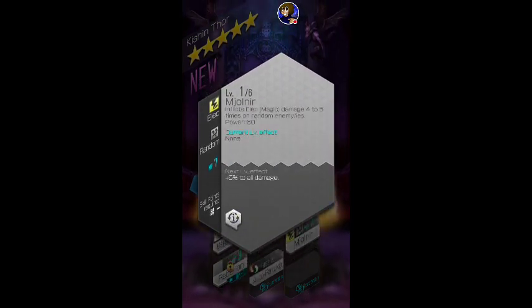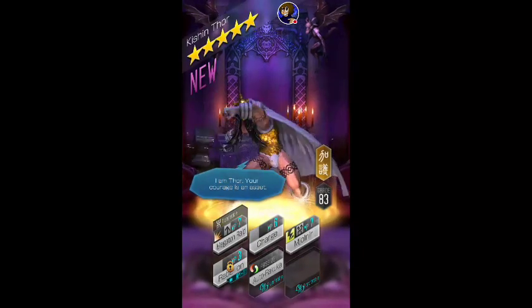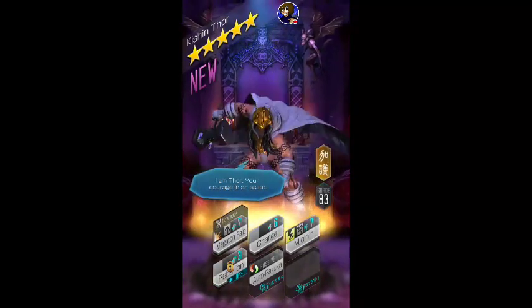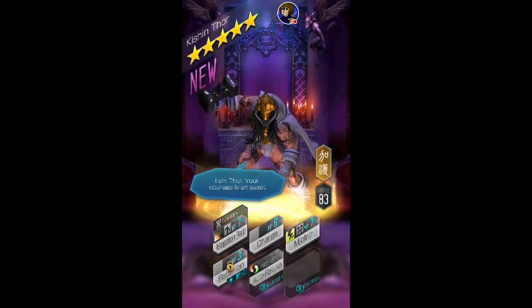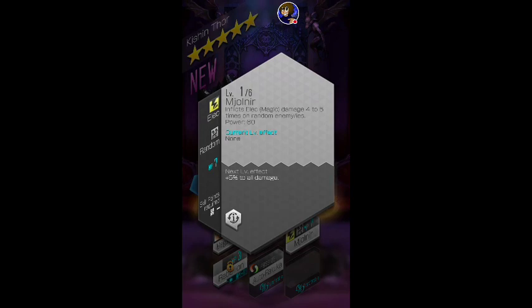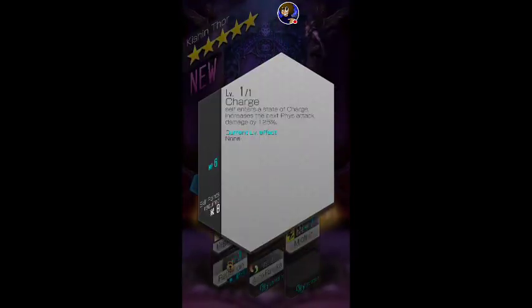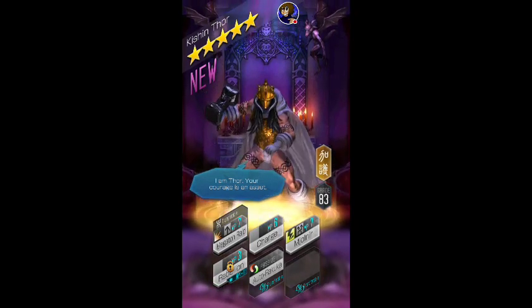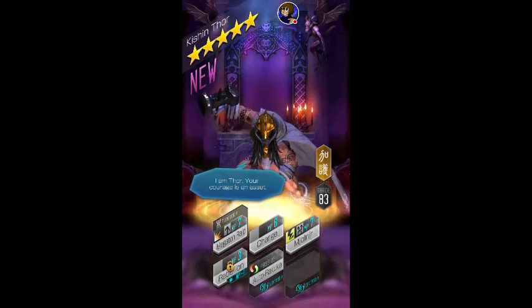It gives you 2 mana per turn, and usually you recover 3 naturally, so you're recovering 5 per turn. You can combo this and then he's guaranteed to do Megaton Raid next turn without any problems. The problem with Charge — one of his passive skills — is it doesn't combo well because you use 6 mana, so you have to wait two turns. Even when you rank this up all the way to six, you're still waiting eight turns. Unless you run mana brands, then you recover 7 per turn, which is amazing — but you're basically recovering the MP you just used to use Charge.